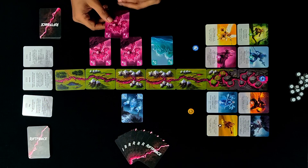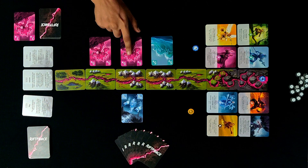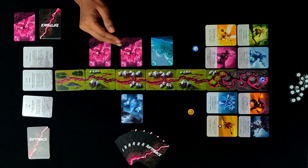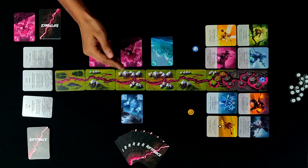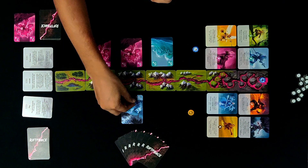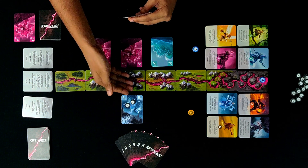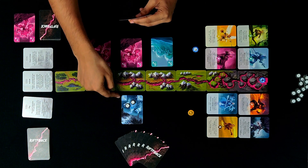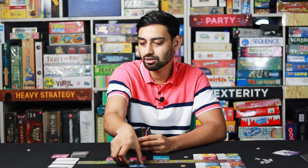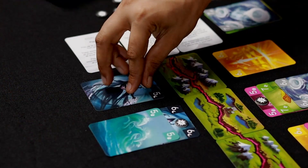In this case, I'm discarding a seven of crystal and placing it here, activating each of these crystal cards. The crystal summoner places four damage on the first elemental in this location. As a result of the activation, if I match the number on the card, I destroy that elemental and it instantly goes into the opponent's discard pile.